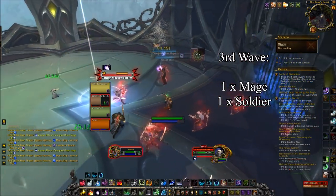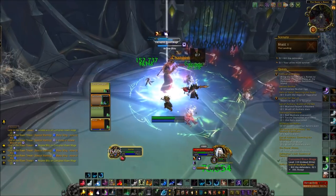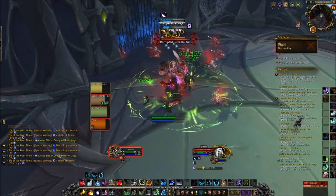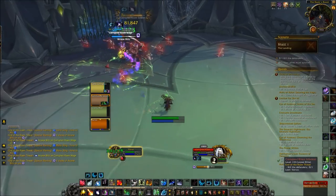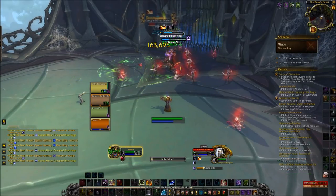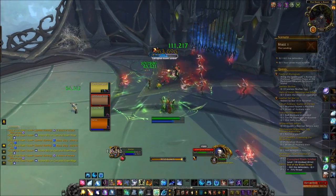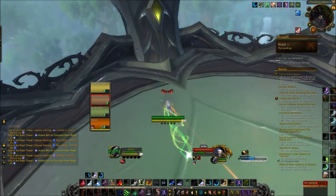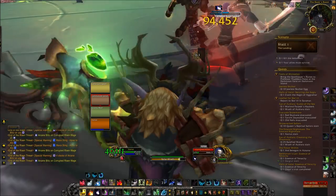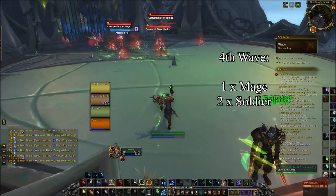The next wave is one mage and one soldier. We're going to see Knife Dance from the soldier doing AoE damage to the group, so I use Wild Growth to counter that. I let the mage get to five stacks of Arcane Blitz and then push him back with Typhoon so he doesn't reach six. Notice I also hit the soldier with Typhoon at the same time — that's extra value because it pushes him away from you during the Fixate. When I get Fixate again, I use Displacer Beast to get away. Anything you can do to increase the distance from the soldier during Fixate is great as they do a lot of damage.